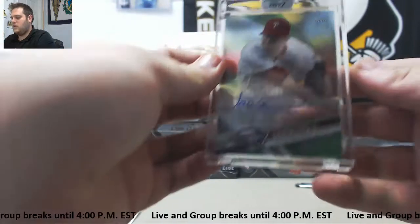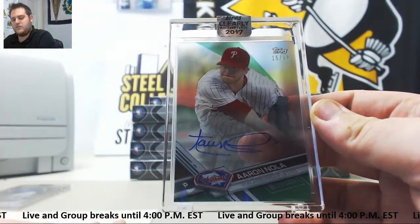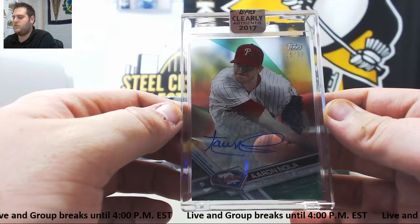We've got a numbered card — 15 of 99, Aaron Nola, green parallel for the Philadelphia Phillies. First numbered card of the break. That's going to go to Jake M. 15 of 99 Aaron Nola, pitcher for the Phillies.